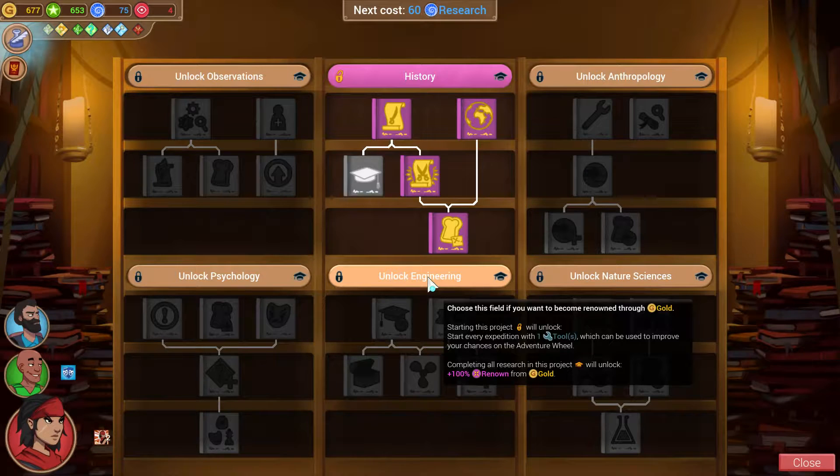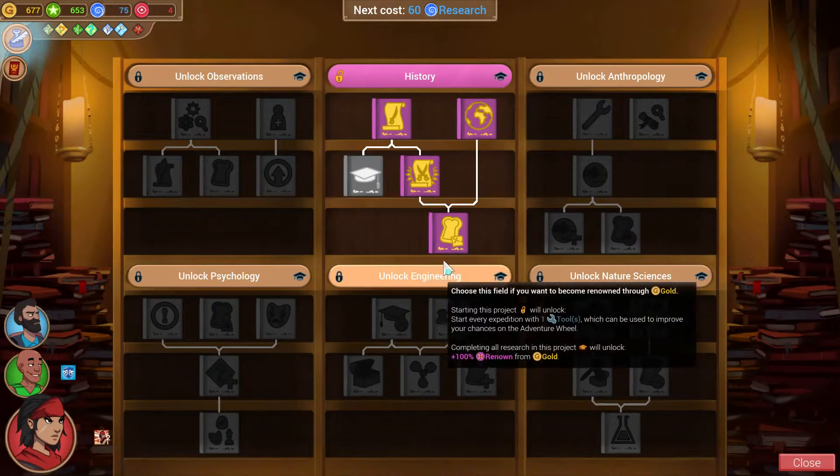Also the opener is we get a tool. Whenever you go to spin the adventure wheel, if you have a tool, you can expend it, and when you expend the tool, it adds 25% to your success chance. And if you fail the roll anyway, you get your tool back. So there's really no risk in using them, except for the opportunity cost of not being able to use it later.